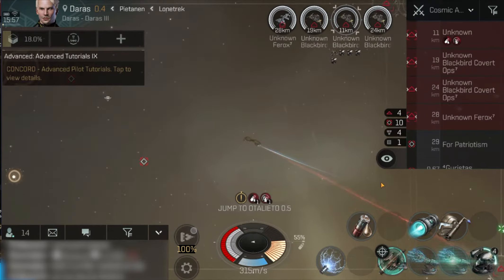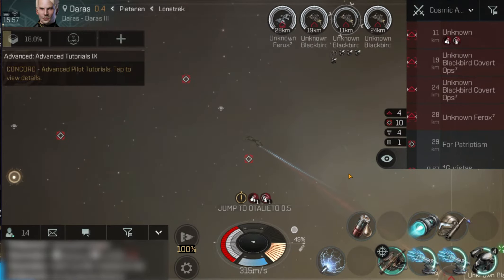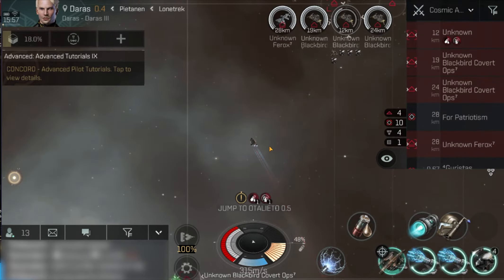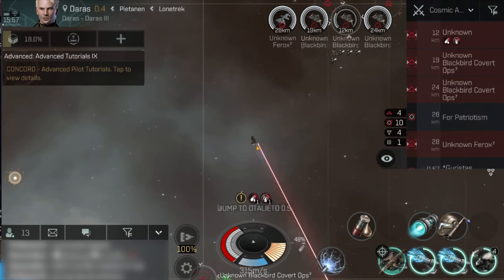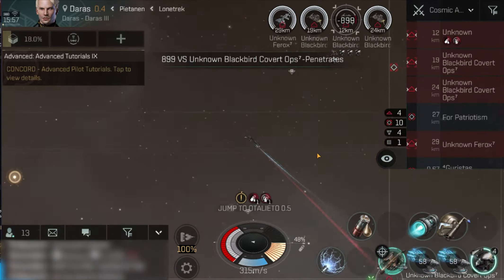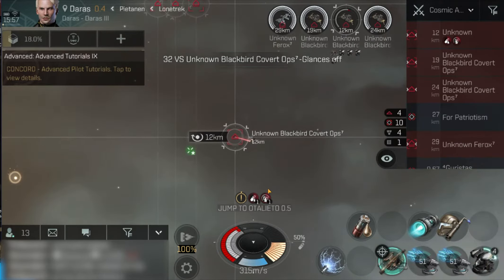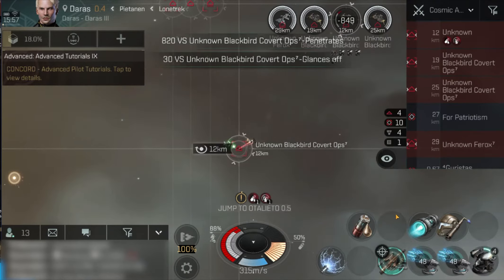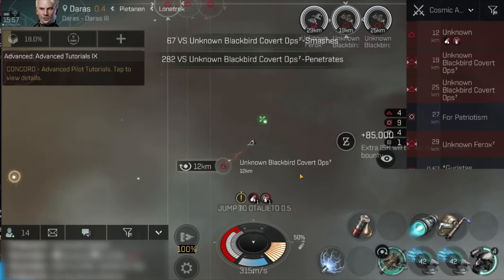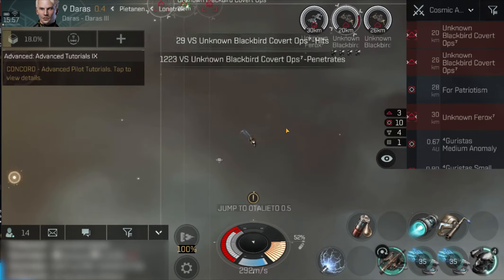I'm doing this in an Omen - it's a T5 cruiser. As soon as I can get myself into an Omen Navy, it'll be easier and quicker on this. But actually I'm pretty happy with this. You've got to remember when you're doing an Omen like this, especially now, you've got to expect the warp disruption and the warp scrambling. So I run an afterburner, not a micro warp drive - because if they warp scramble you, your micro warp drive won't work. You just expect it and deal with it.